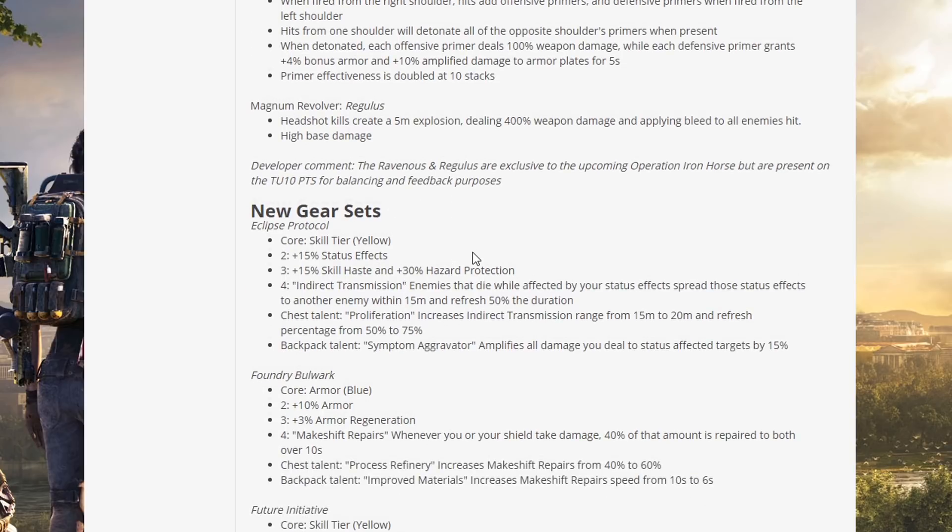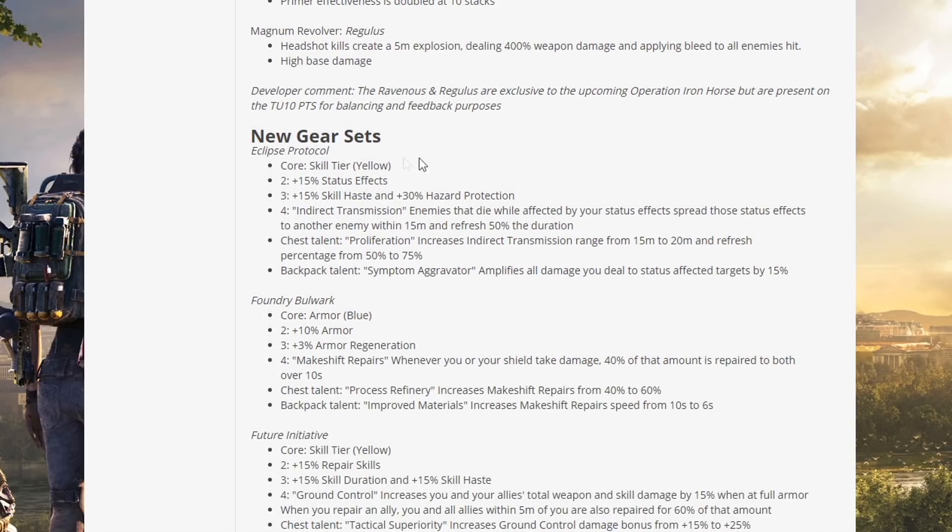New gear set — Eclipse Protocol. Core: skill tier. Two piece: +15% status effects. Three piece: +15% skill haste and +30% hazard protection. Four piece — Indirect Transmission: enemies that die while affected by your status effects spread those status effects to another enemy within 15 meters and refresh 50% of the duration. Chest talent Proliferation increases Indirect Transmission range from 15 to 20 meters and refresh percentage from 50 to 75%.